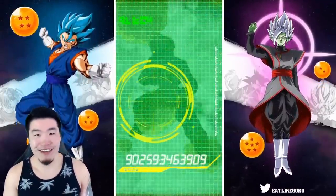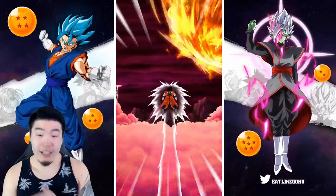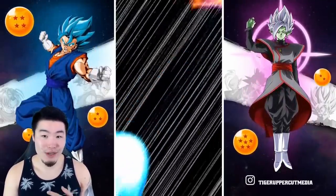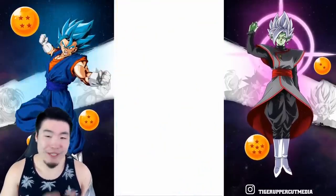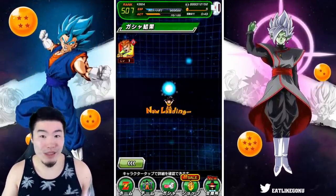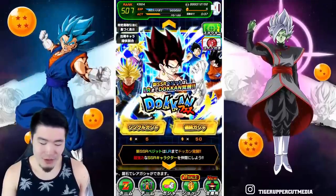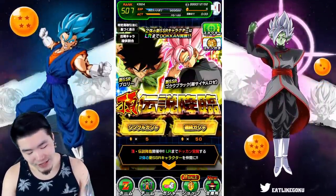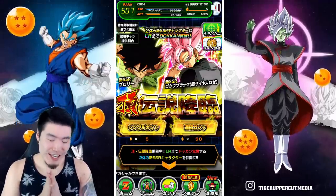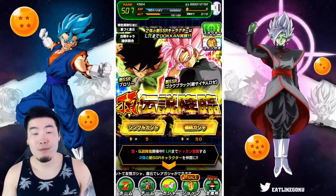I never get anything good on these tickets — so trash. Probably going to be the exact same thing when it comes to global too, so I'm not going to hope for anything. I always get mixed up when it's the two small characters. I don't know why I keep expecting animations. I saw the Trunks and I saw Chiaotzu — I thought it was going to be Trunks and Goten, but that was not the case. Your boy only has five stones left. If you're wondering where all my stones went, go check out the Fizz LR Broly video — we went all in down to zero for Fizz Broly. That's what happened to my stones. We're going to get some more from some upcoming events, so I'm not stressing too much.